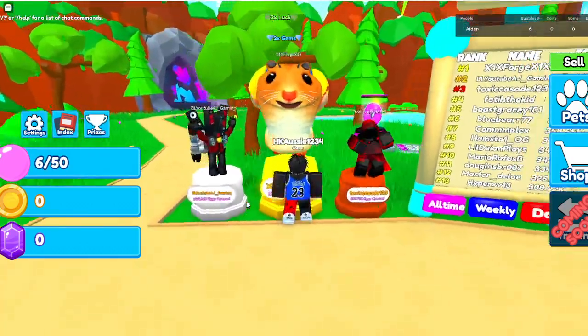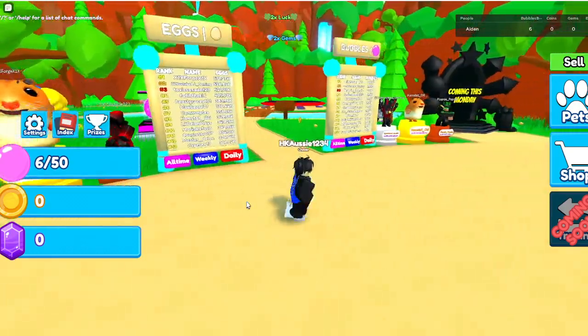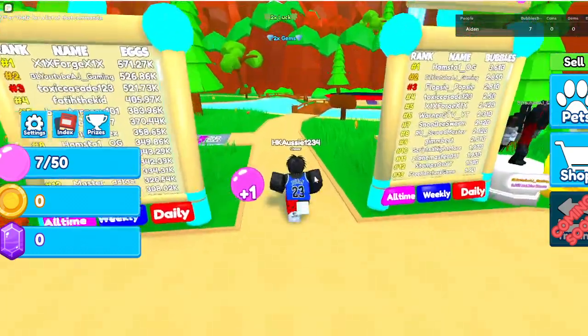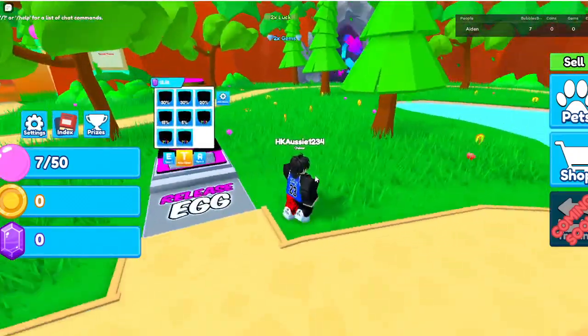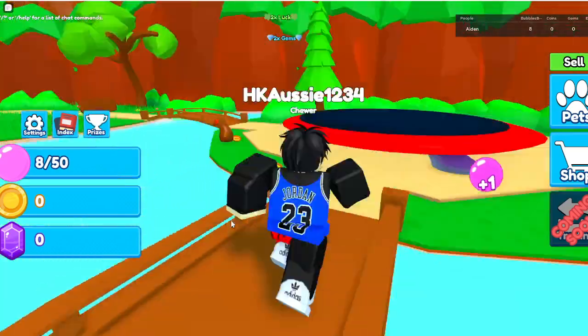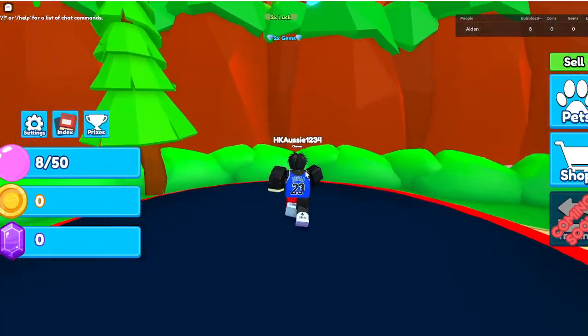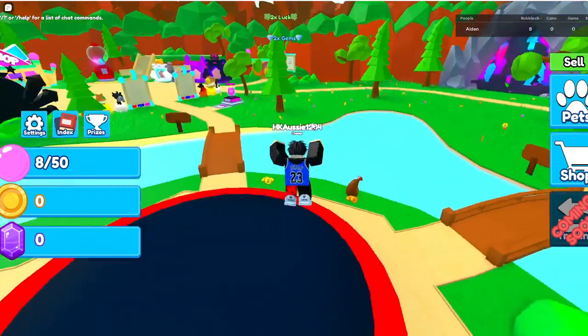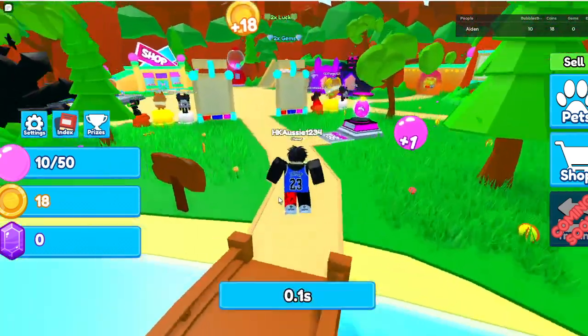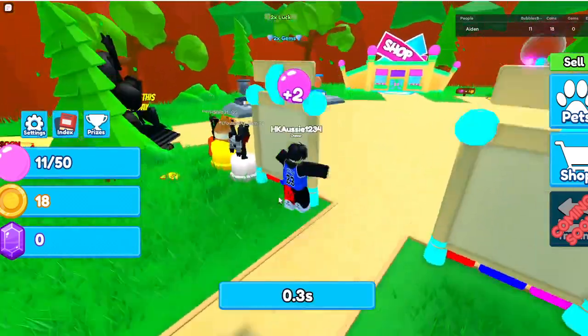This guy is probably like a mod or something. Oh sorry, no he's different to that guy. Oh, this doesn't look that bad. Oh there's a 12,000 gem egg — good to know. I got two gems even though I haven't done anything in the entire game. There's always going to be coins. Now let's go see this shop — what is in this shop?